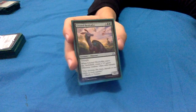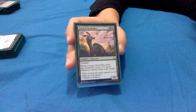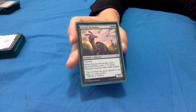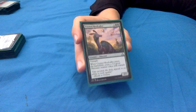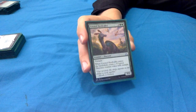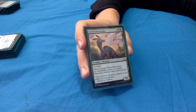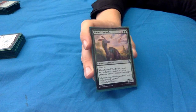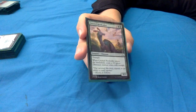Crested Herdcaller from Ixalan - yes, we've got a dinosaur! 3 green green for a 3/3 dinosaur with trample. When it enters, you make another 3/3 with trample - so usually you're paying 5 mana for two 3/3s with trample, which is decent. But with Yarok out you're paying 5 mana for three 3/3s with trample, which is even better. And if you can blink it, you get more 3/3s.